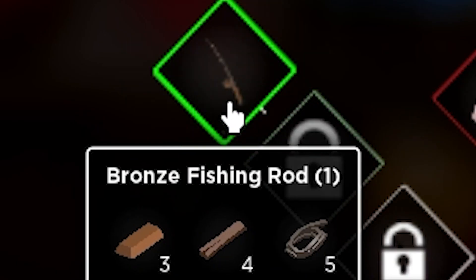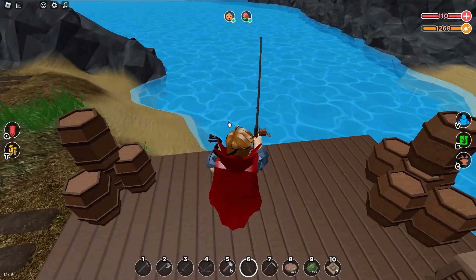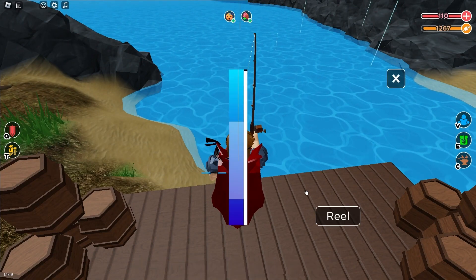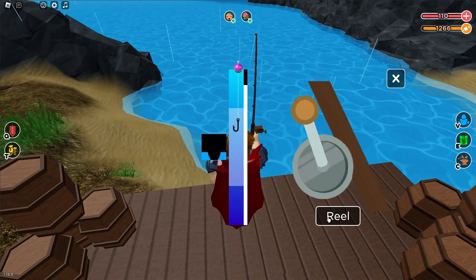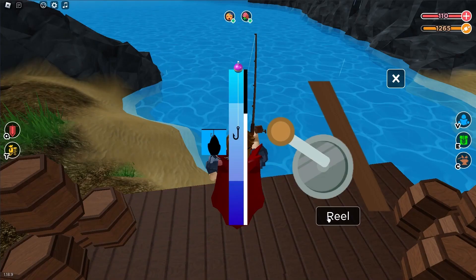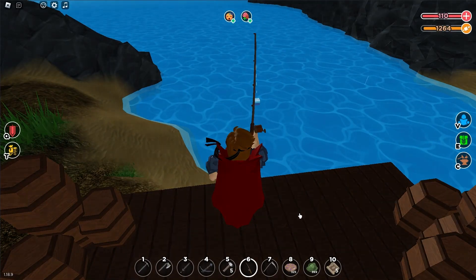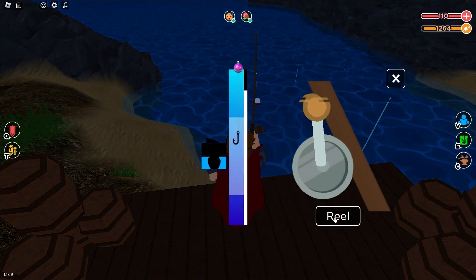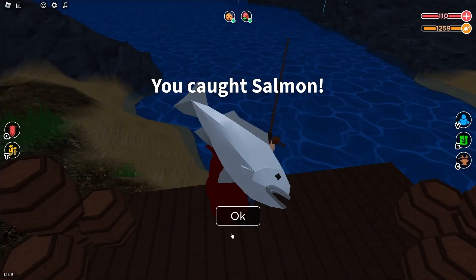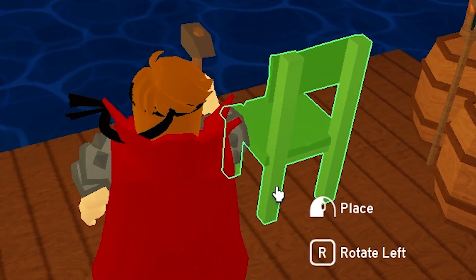We are going to test out every single one of them in this video. So let's test the bronze rod. I really like this minigame for fishing — just click reel and keep the thing here in this box, and you get the fish as soon as this symbol is filled. I fished with this rod a few times. You can get materials and fish. You get pretty decent stuff with this fishing rod, and it is super easy as that box is really large.